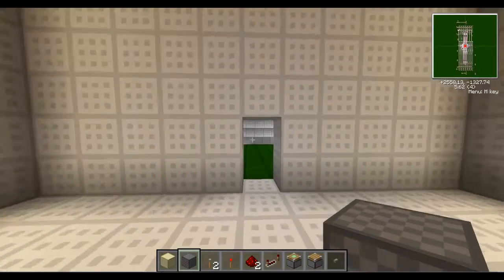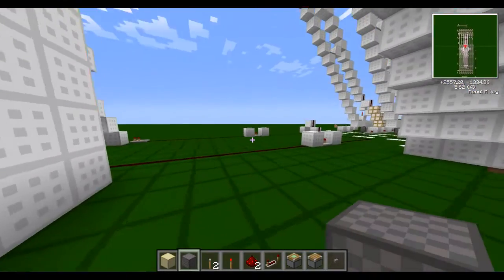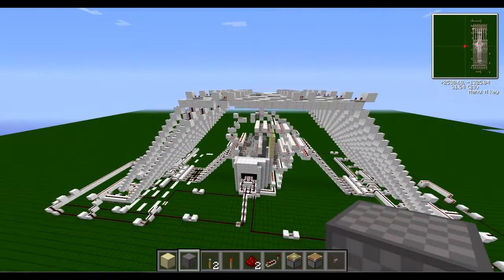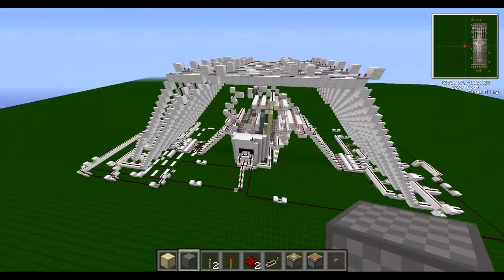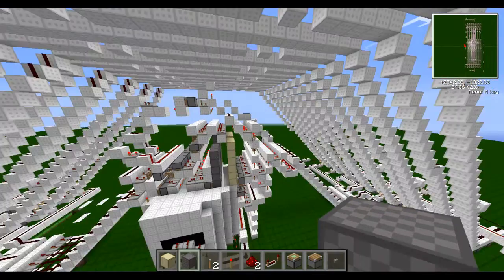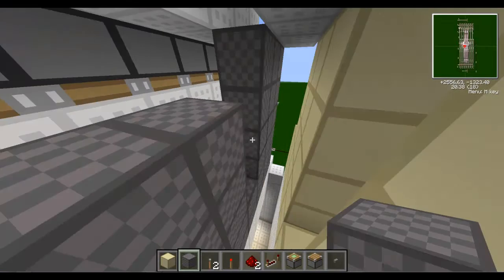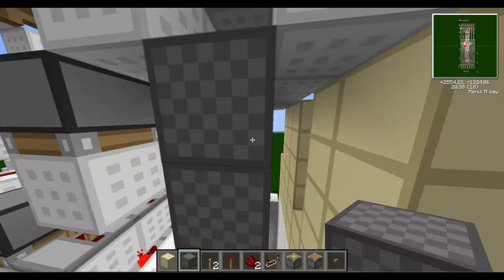So let's go look at the wiring for this. This is kind of like an overview of it. This section here is where the gravel and sand are stored.